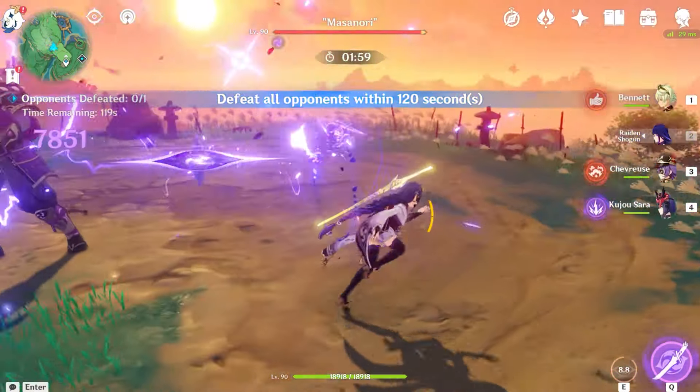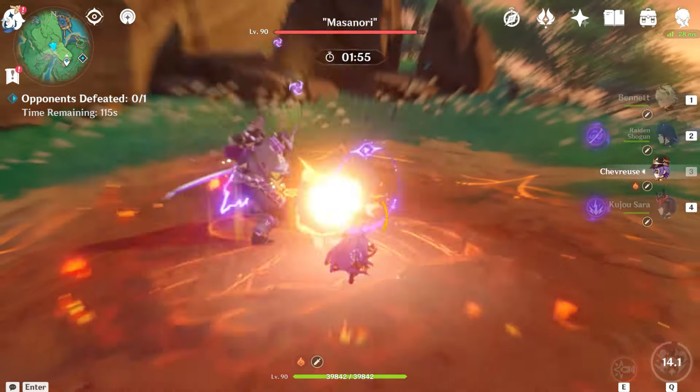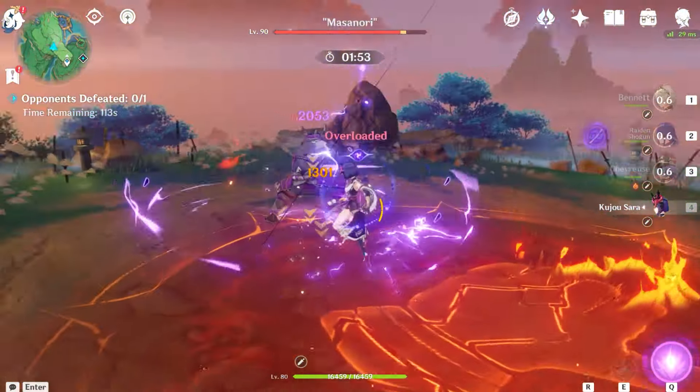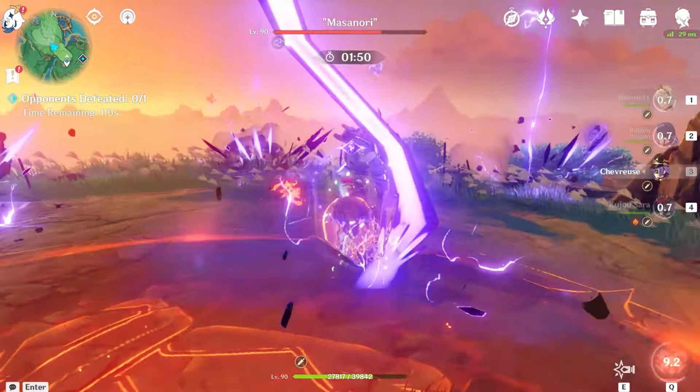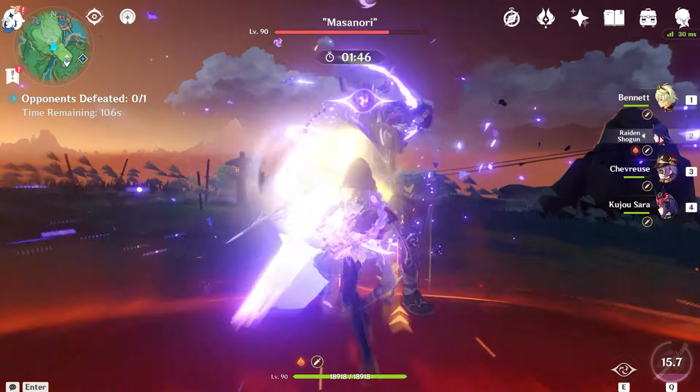So for this video example, I'll be taking on Masanori. One thing to note about him is his ability to block, which can be quite annoying, especially whenever you do a full rotation and he just stands there like he hasn't been hit by a massive sword from a literal electro archon. So just make sure when you're doing your rotation that he isn't still in that blocking state, because trust me, I've hit that sword so many times.